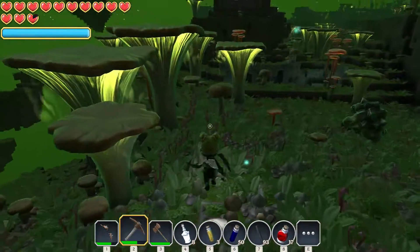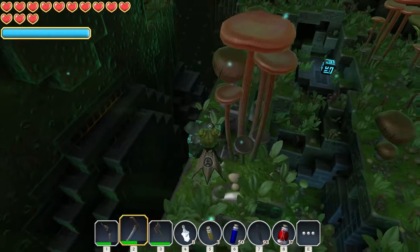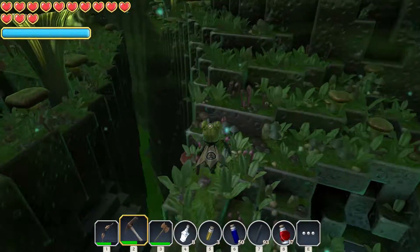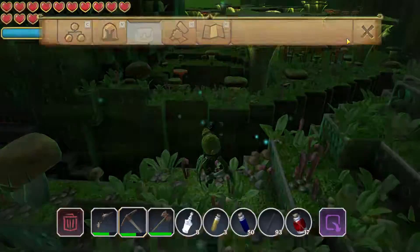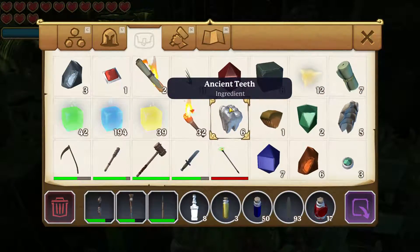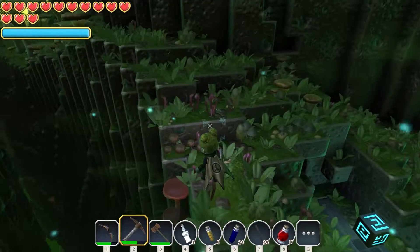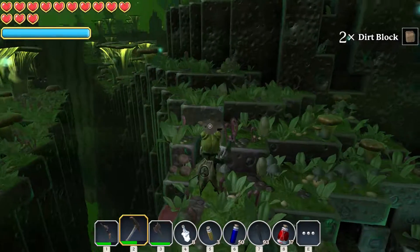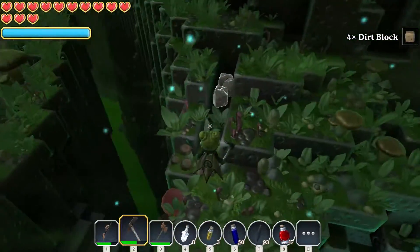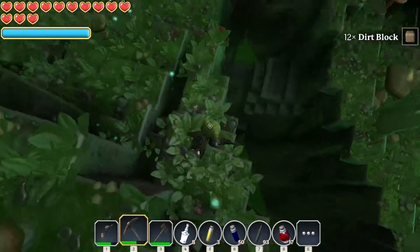Let's see if we can go have a look up there, just trying to avoid the big guys at the moment. I will get better at fighting one day — but today is not that day. I wonder if I have any dirt — I don't have any dirt. I might have to get rid of something and get some dirt so we can build a bridge across here. All right, we dug some up — we'll build a little bridge to the other side so we can get into that dungeon castle thing over there.